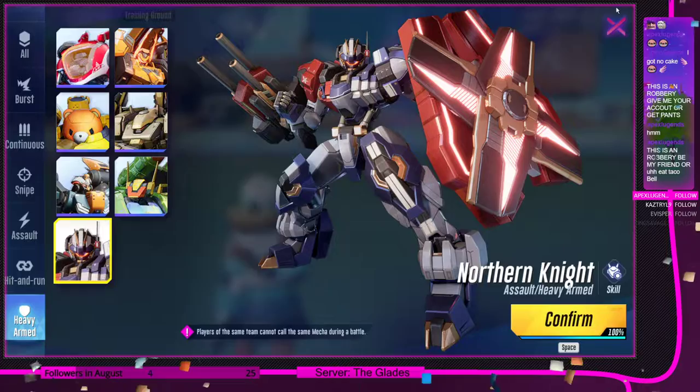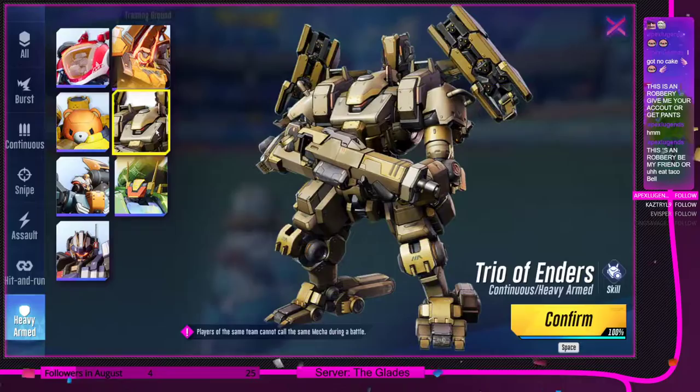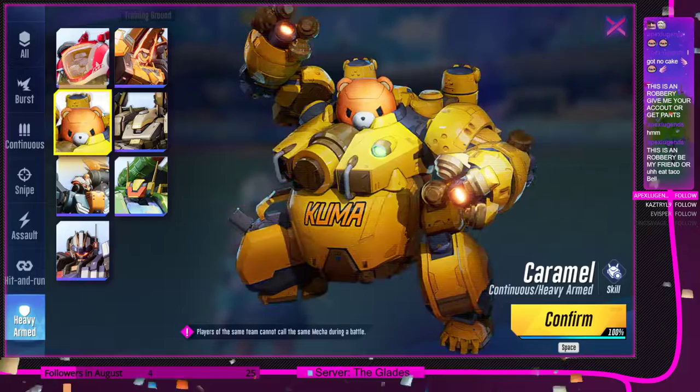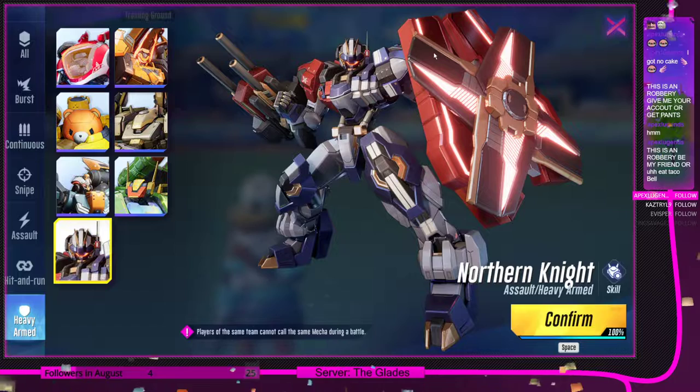To summarize: Firefox and Trio Vendors are your damage dealers — really good damage but requiring more skill due to travel time. Skyfall and Doomlight are your supports. Northern Knight is support with a pushing role. That's your overview of all the heavy mechs — hope it was useful.